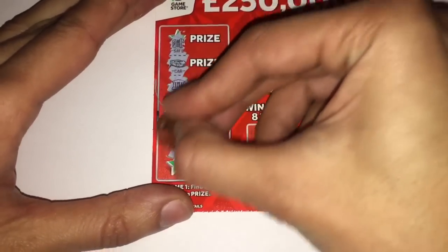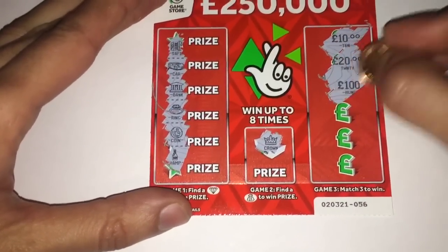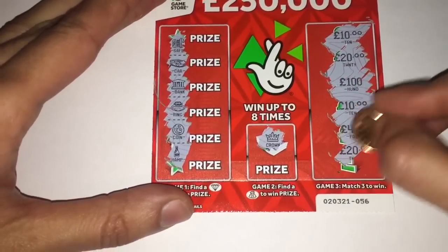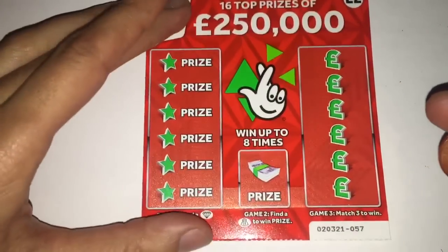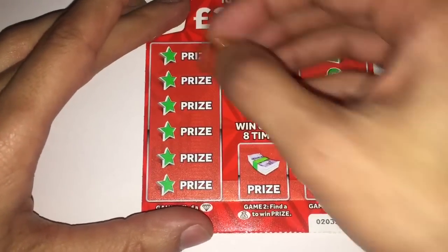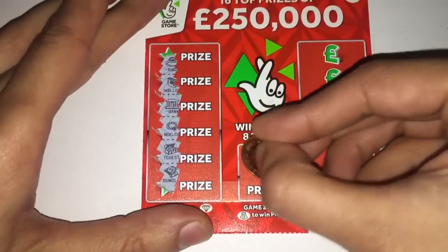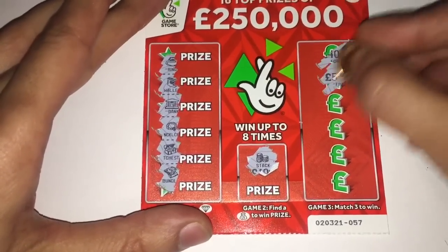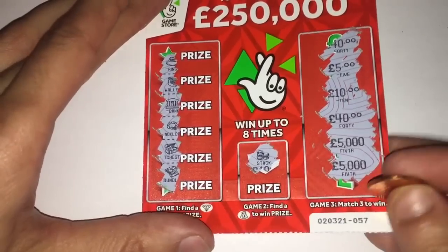It's crowns - ten, twenty, one hundred, ten, four and another twenty, so that's a loser. Next one - nope, nope, forty-five, ten, forty-five thousand and another five thousand there, so nothing on that card either.